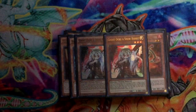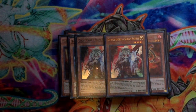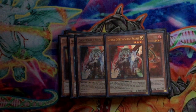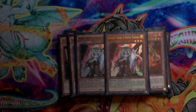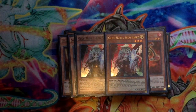Two Ghost Ogres for the hand traps. I decided to just run Ghost Ogres in this build because my Ashes were in a different deck. But you can swap this out for any other hand trap — Veiler, Droll, Ash if you have them. The hand trap lineup is pretty much personal preference in my opinion.